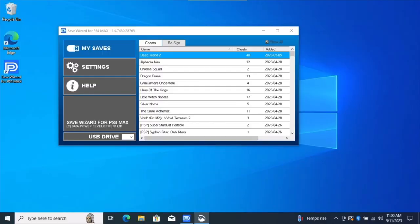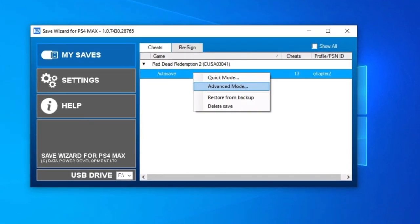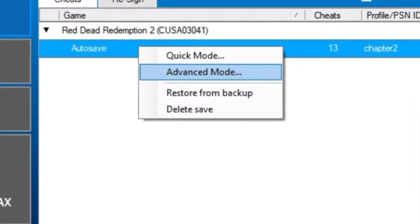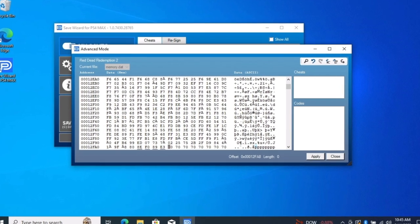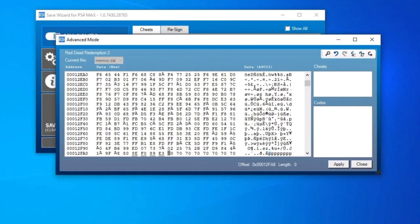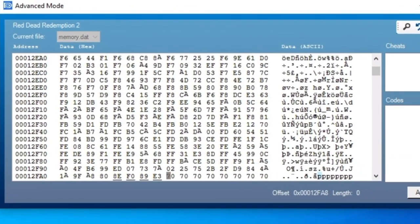Then we load those files onto the editor on PC. Save Wizard will automatically read them, and will want you to name your file. We right-click on our save, and go to Advanced Mode to access the code. And there are your game files. Just like the Matrix — if you stare long enough, you'll start seeing trees, horses, condors. It's all in there.